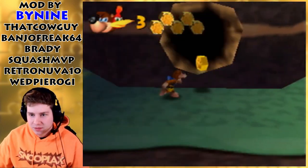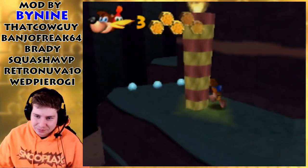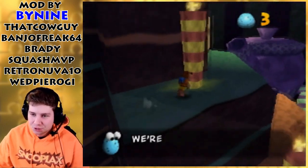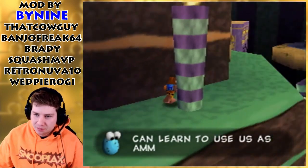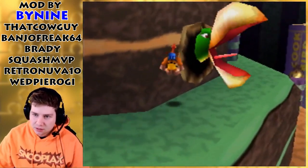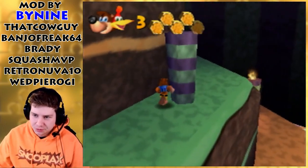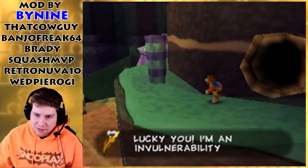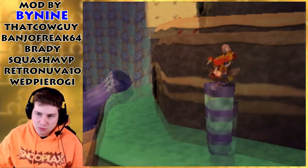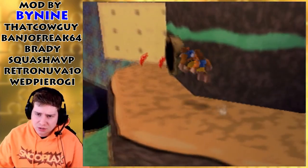There we go. I was getting a little bit worried, to be honest - I didn't have two health left. Usually ROM hacks are pretty difficult. It's pretty rare for me to complete a whole ROM hack without dying at least once. I'm sure I'll probably have at least one death in one of the six worlds. The further we get, the easier it'll get too, because we'll have more gold feathers, or maybe even an extra honeycomb piece.